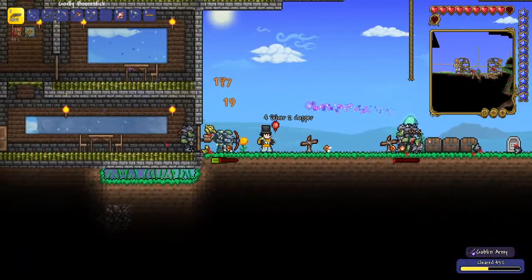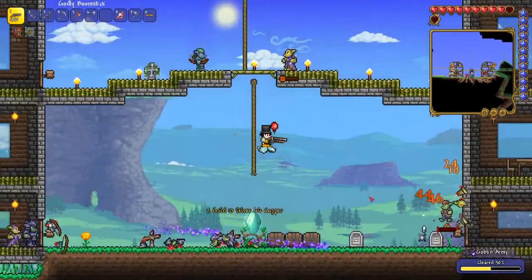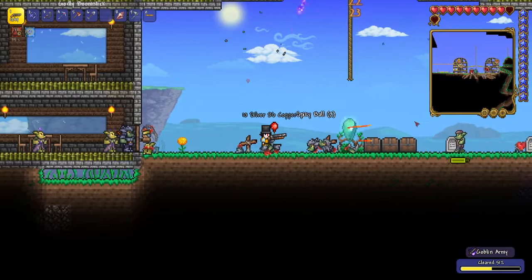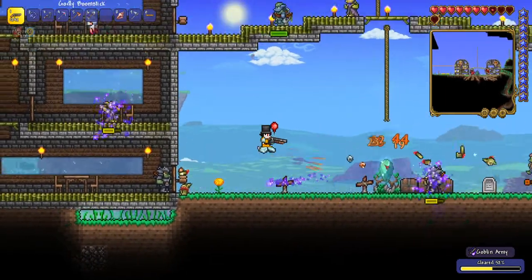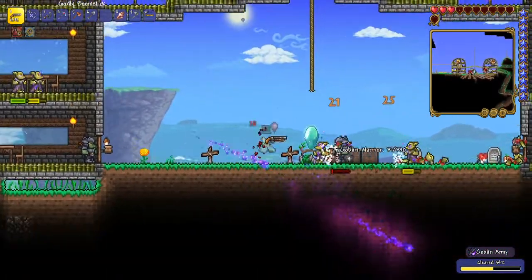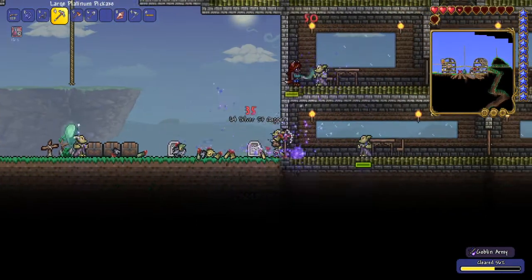I keep forgetting that I can dash into enemies. I really shouldn't, because it's something I should utilize to the best of my abilities. So let me take out these enemies and make sure I do not die from the ones trying to kill me from above. Back to being controlled and not just dying from a whole load of enemies. The goblin sorcerers are not making it easy.